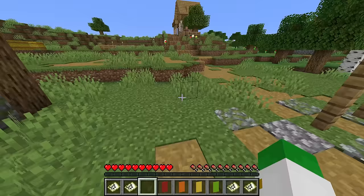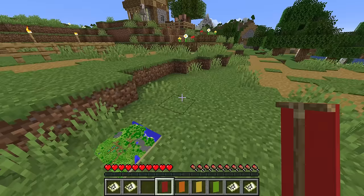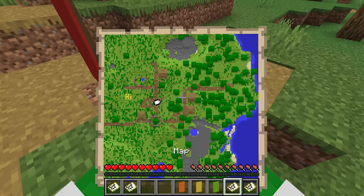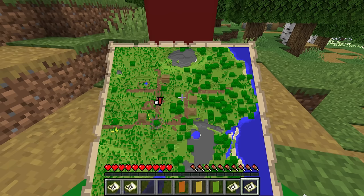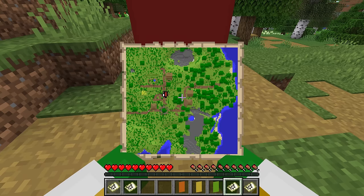This next feature is unfortunately Java Edition only. If you place a banner anywhere within the map you're trying to mark out, then take your map and right-click on the banner, a waypoint — or banner marking — will be added. You can see a little red banner appears on your map. You can also mark banners on locked maps. And if you have a banner on the map but don't want it there anymore, right-click again to remove it, or if the banner itself is broken, that marker will also be removed.